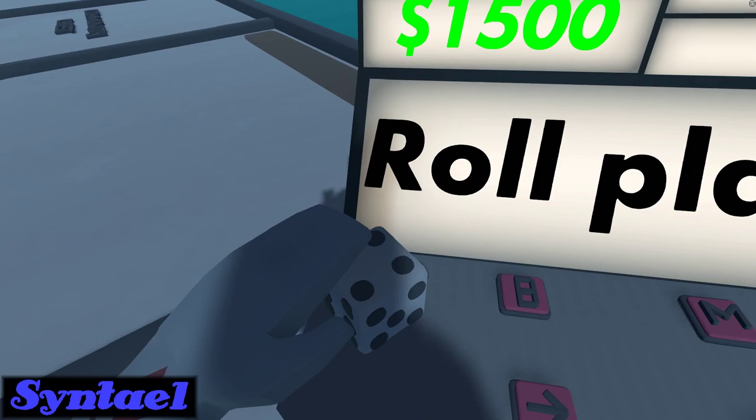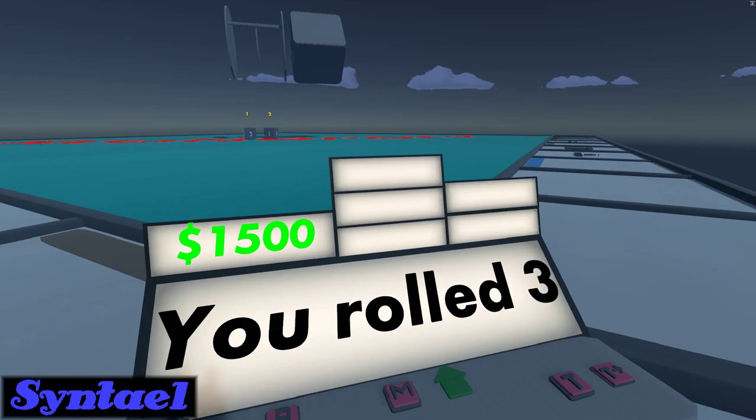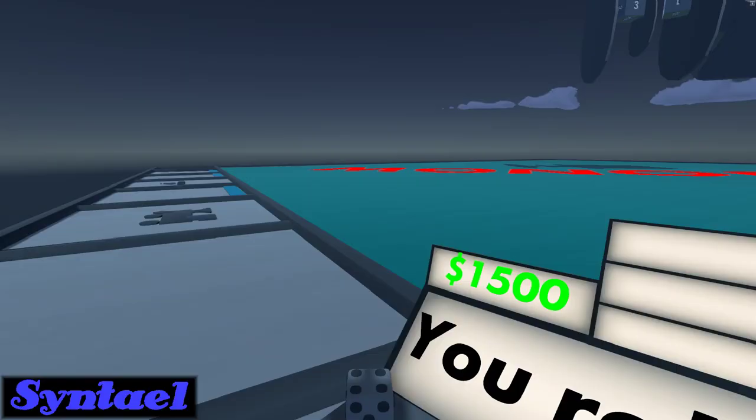So I hit the dice, the dice chamber opens up, the table moves down, and you move with it. And from there it's pretty much standard Monopoly.